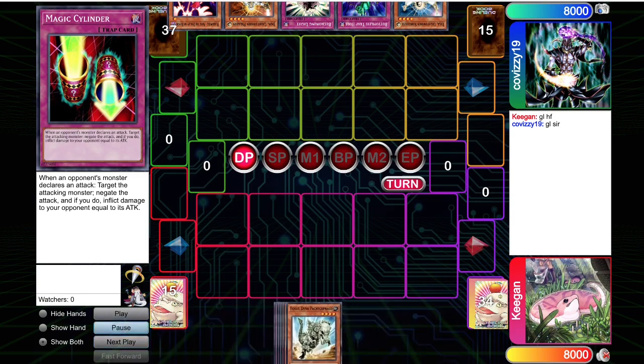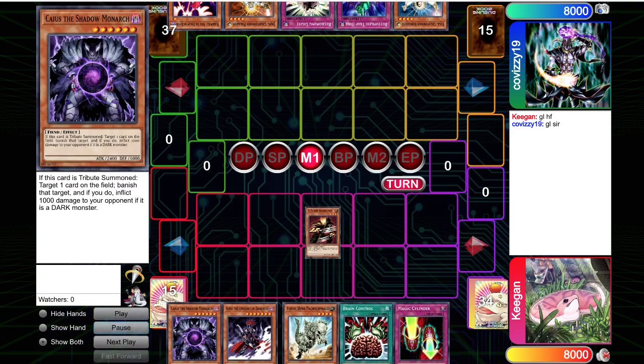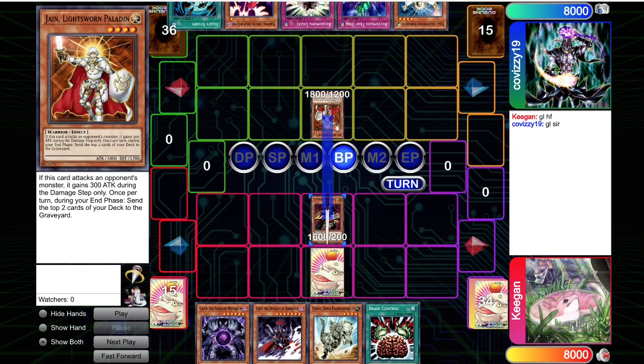My hand is fantastic — I start off with Airbellum plus Cylinder, and I've got Brain Control to back it up. So I summon the Airbellum, set the Cylinder. Opponent draws Heavy Storm. Here's a moment where the opponent did draw Heavy Storm but they don't go for it — they just go for Jane Attack.